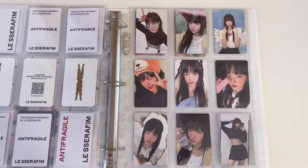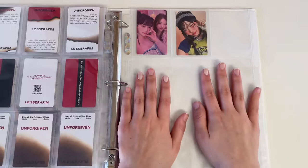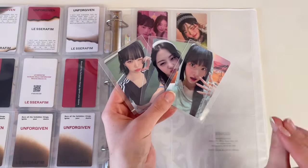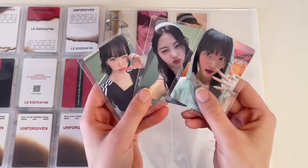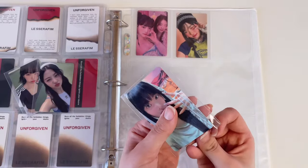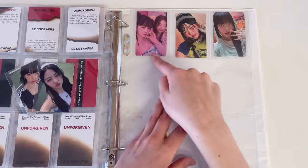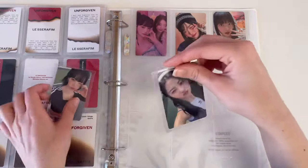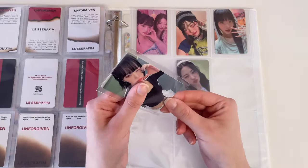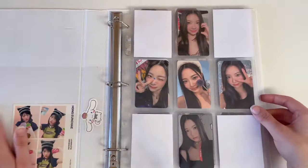Le Sserafim is complete right before their next comeback, which is so nice. I do have a little extra stuff today — these are my pulls from their trading packs. I'm so happy I did not pull a concept card, I got all selfies, and I think these are some of the cutest cards. I have this Eunchae which I'll put right next to the other one — I love how these kind of match in colors — and then I have Chaewon and Yunjin, which I'll put down here. I love the little tennis sporty outfits.